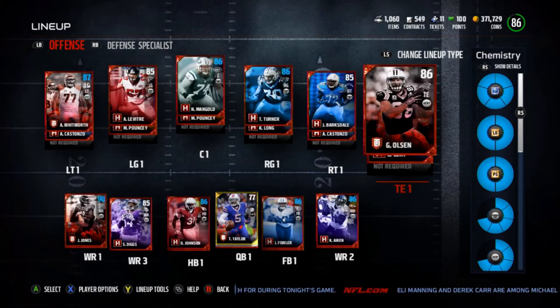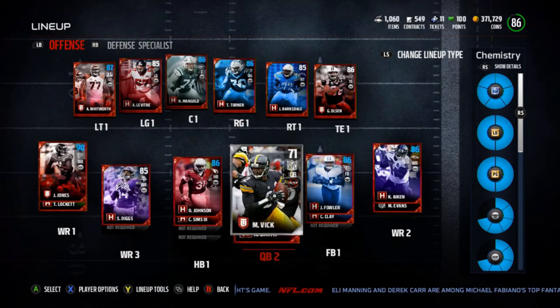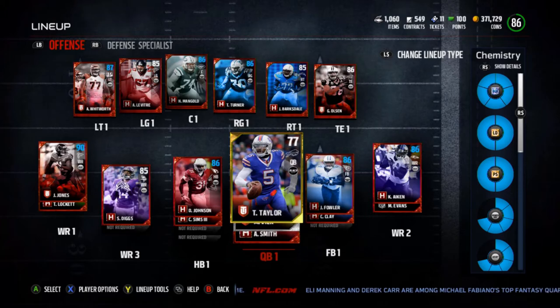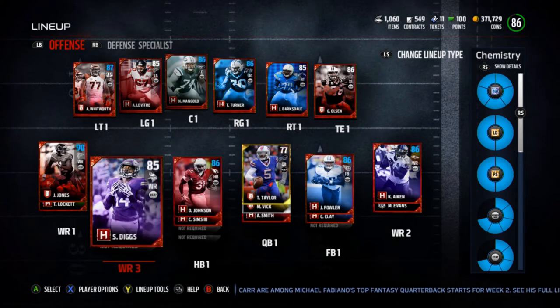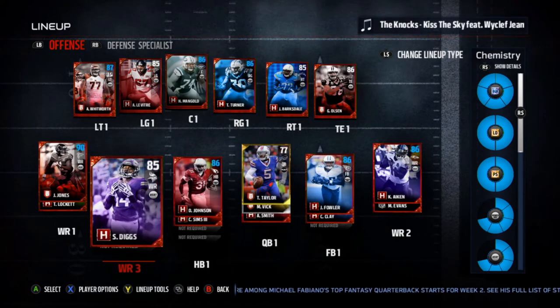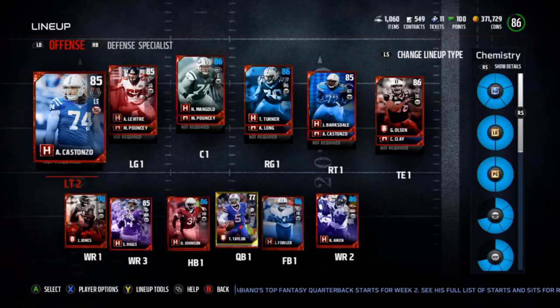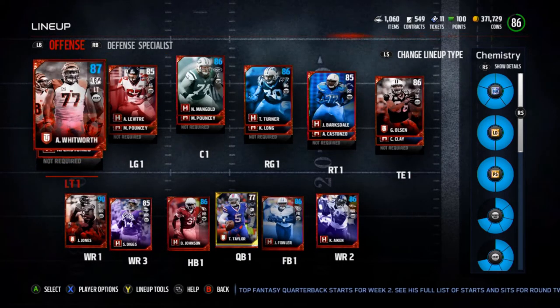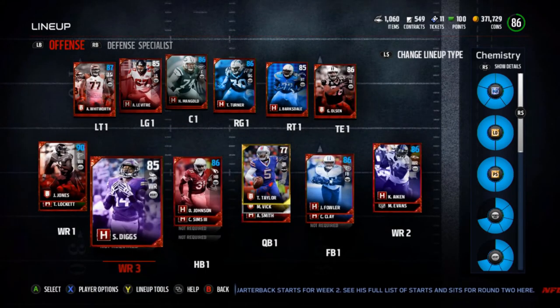I'll be picking up AJ Green, pairing him with someone, and picking up the Martell's Bennett tight end. I also want to replace this 77 overall Tyrod Taylor with the 88 overall Award Winners Tyrod Taylor. That will pair up chemistry with Martell's Bennett, and if I can pair the two deep threats up at wide receiver, I'll boost their chemistry. It'll essentially be the same boosted chemistry, except Julio Jones will be out and Costanzo will start over Whitworth on the offensive line.